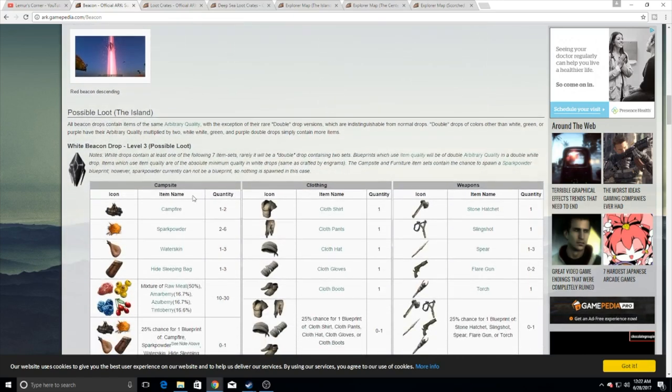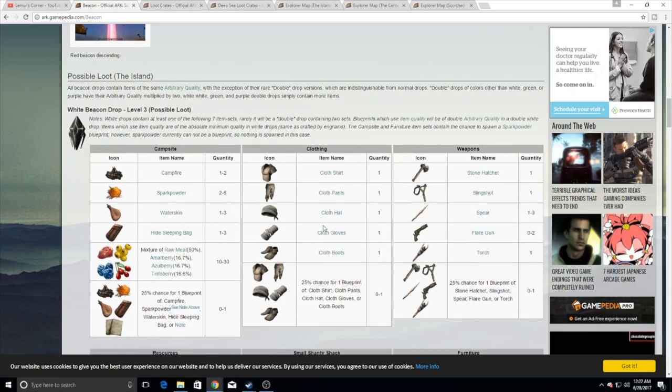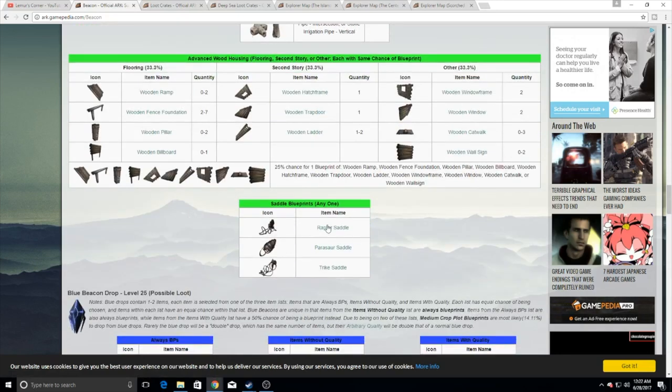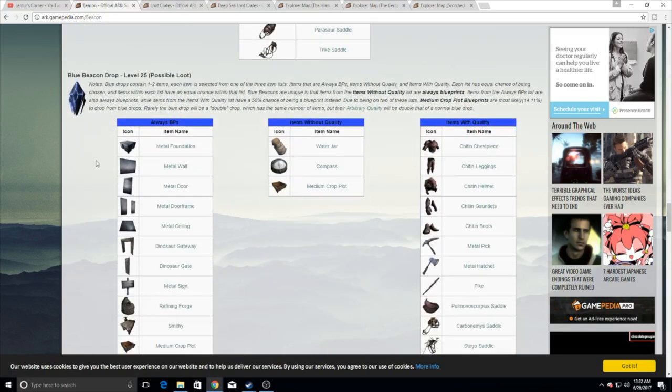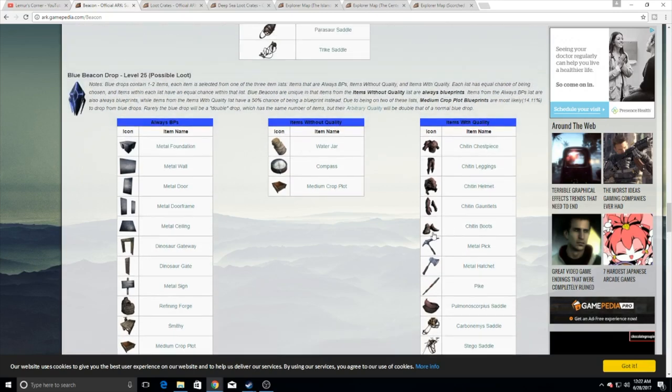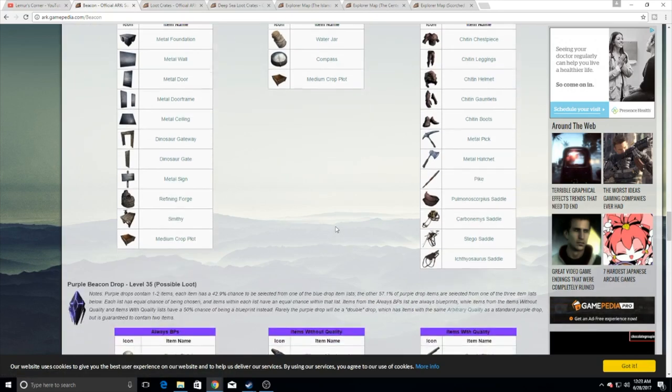For beacon drops, the first couple are completely worthless. You can get a couple basic things like spark powder, but it's really not that good. The white ones and green ones — I really don't suggest them unless you're looking for specific saddles. Then there are the blue drops. This is where it starts to get important. I would highly suggest you get blue drops and above. It's not because you want the blueprints without quality — it's very specifically these three: metal picks, metal hatchets, and pike blueprints with quality out of those blue drops. That's where you get some really high-quality metal pick, metal hatchet, and pike drops. Those start at level 25 — try to get them as much as possible.